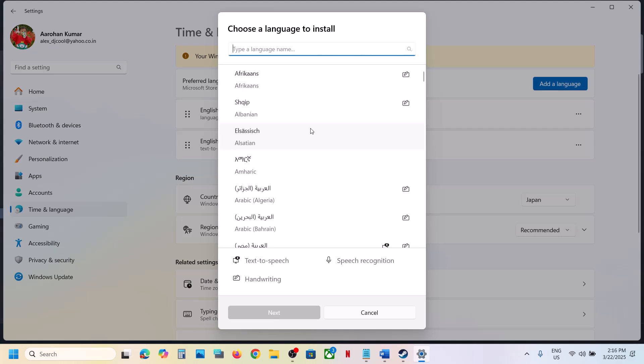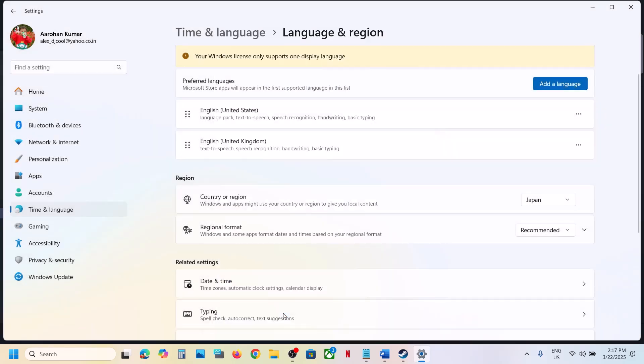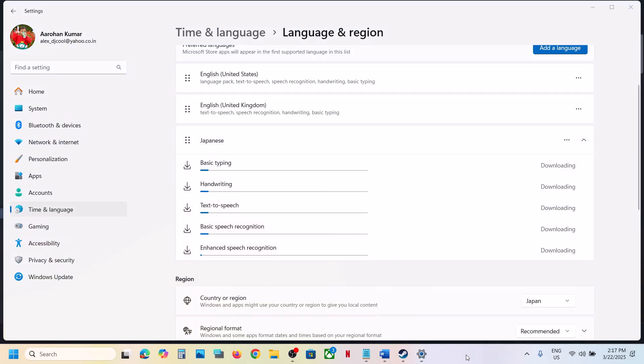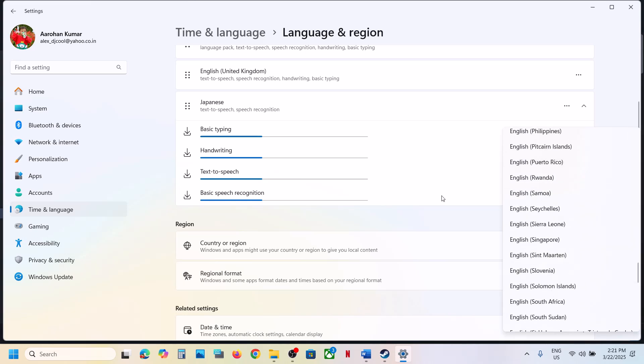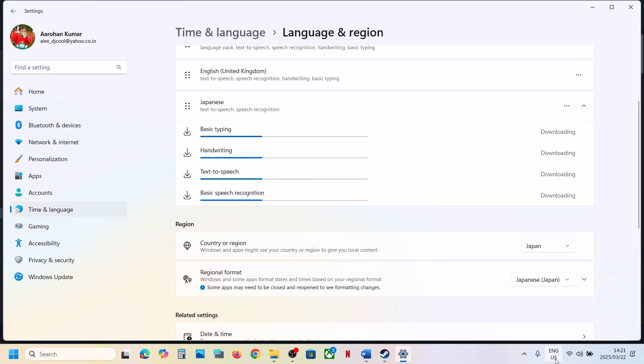If you don't see Japan listed, click on Add a Language, then install Japanese — select it, click on Next, then Install and let it complete. Once installed, click on Regional Format and select Japanese. Also at the taskbar you can see English (United States) — select Japanese there as well, then launch the game and check.